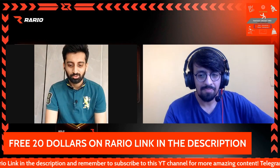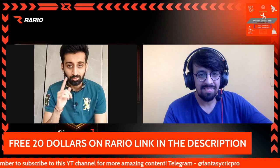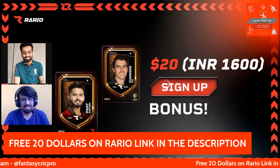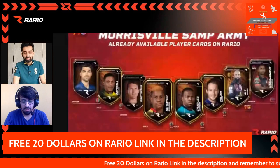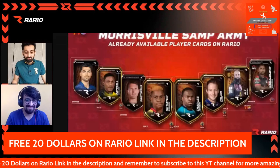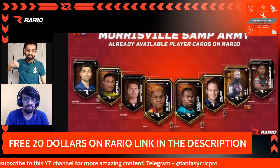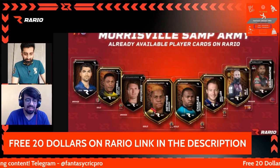Those are some key cards for you to pick out. Please ensure — and I tell you every time — share this video, but this time buy those cards first before you share this video with anyone else, because they will otherwise bump up the price in the market. Your last team is Morrisville Samp Army. Key players here include Shimron Hetmyer, who is surely not missing another flight, Johnson Charles, who will make great use of the smaller boundaries along with David Miller and Moeen Ali. Dwayne Pretorius is my personal favourite from this list. And far right is someone I have backed a lot — Shamika Karuna. There's also a very personal favourite — Moeen Ali.